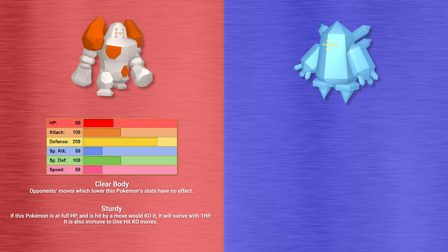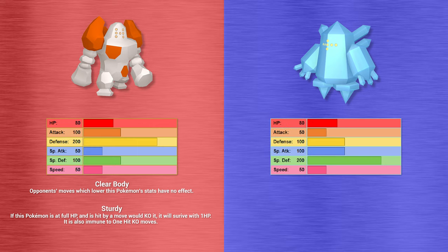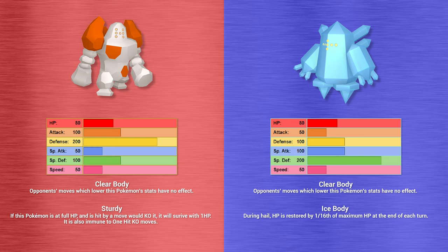Regice has the same base stats as Regirock, except its physical attack is garbage, its special attack and physical defense are great, and its special defense is a whopping base 200 — giving it effectively the same role as Regirock but in a special sense. Its primary ability is Clear Body, and its hidden ability is Ice Body, which restores one sixteenth of Regice's HP at the end of each turn when Hail is in effect. With Regice's bulk it isn't a massive game changer, and it does require a turn to set up Hail.